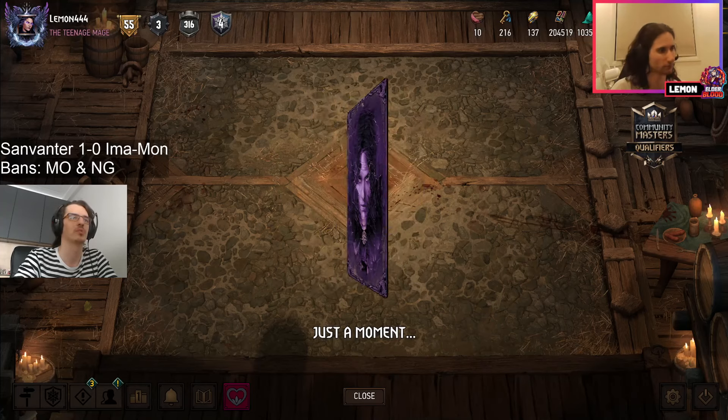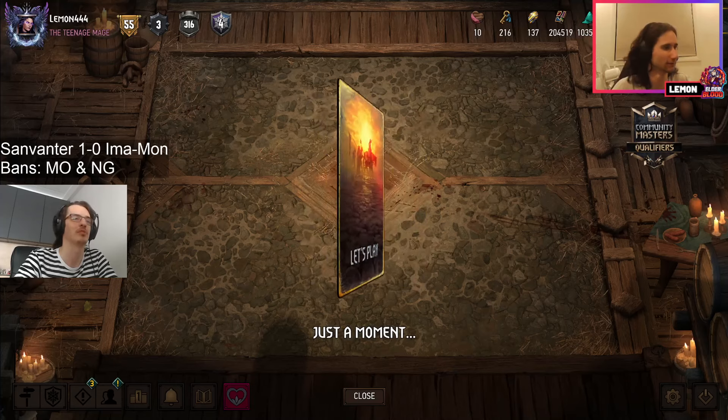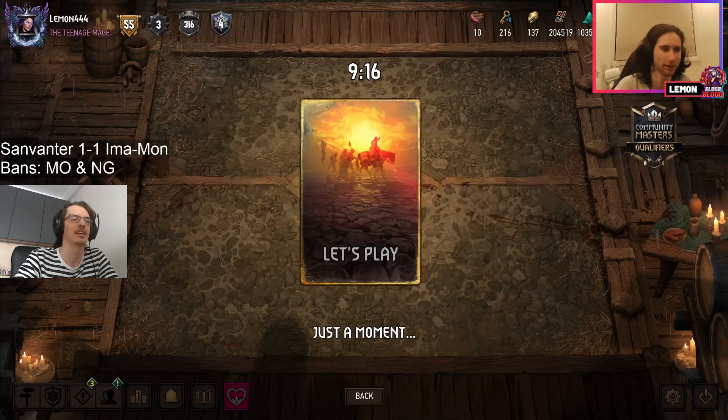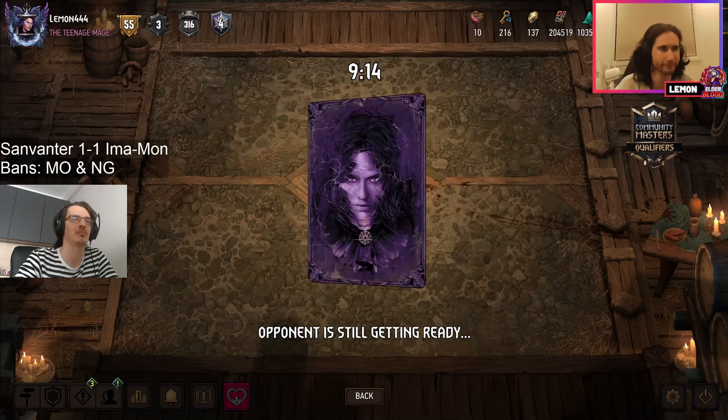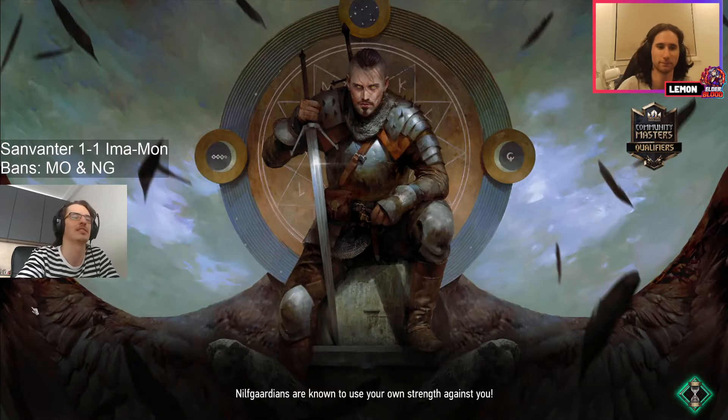You just need to queue into a devotion deck — they usually struggle. Those Igni players, curse of corruption players — but devotion? You love to see that. Okay, very quick cues — it's like the players know what they want to take to the next game.